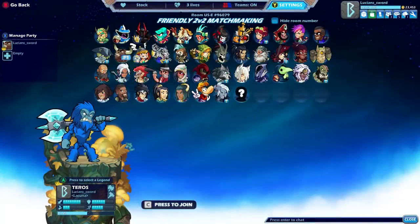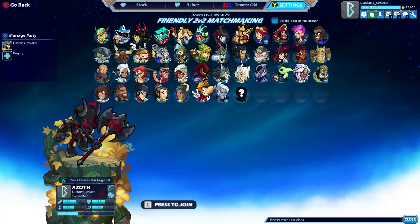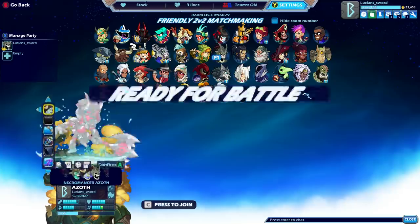How's it going guys, Lucian Sword here playing some more Brawlhalla and we're gonna be jumping into Azoth today. I have black color Azoth, I got him to level 25 a long time ago and I haven't really played him a lot since then, but he's a really really fun legend to play. I love his signature moves. He's a bow axe legend — he has good strength and good defense.